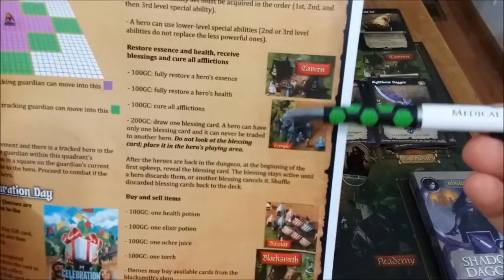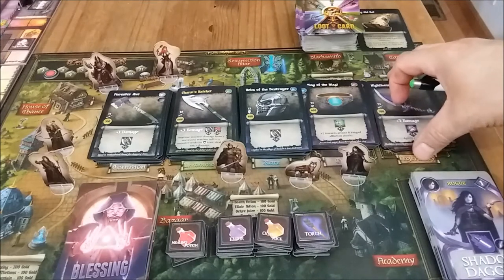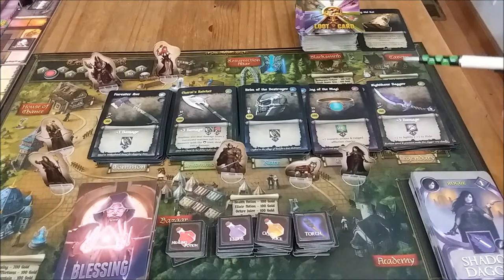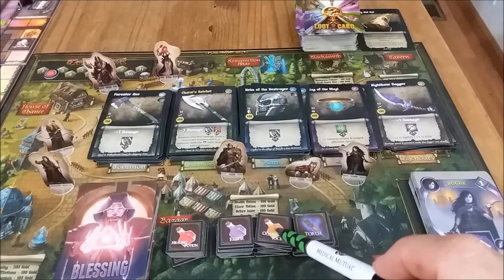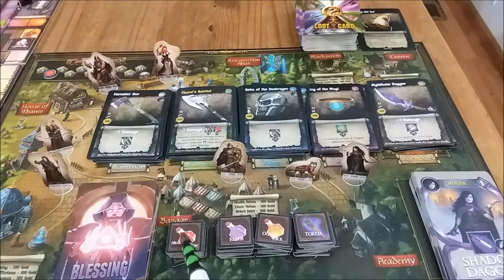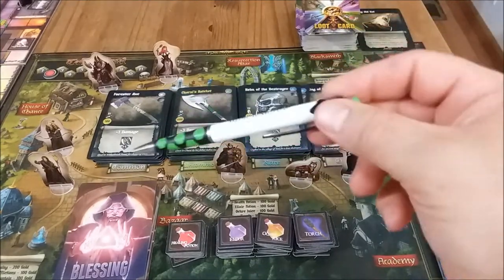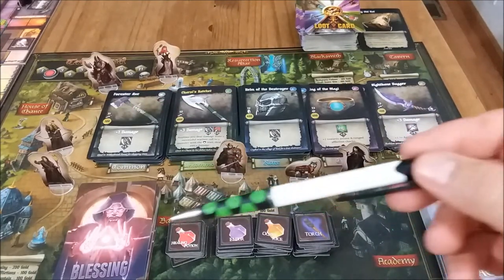Let's go over the village services. This is so well laid out in the quick reference guide. Up here is the tavern — if your heroes are low on essence, spend 100 gold and they sleep at the tavern to regain their essence. A good tip: don't buy oats or juice potions for essence restoration; always use the tavern. Then when you leave for the dungeon, buy your other potions. Use the village services to restore essence, restore health, and get rid of afflictions. Then right before your second or third delve, pick up consumables at the bazaar.